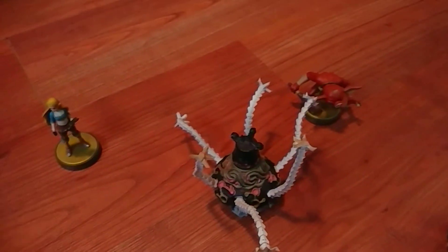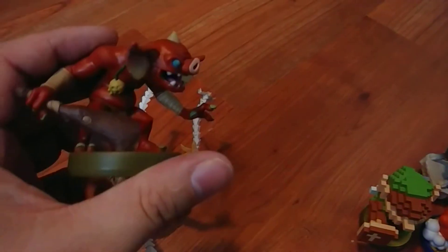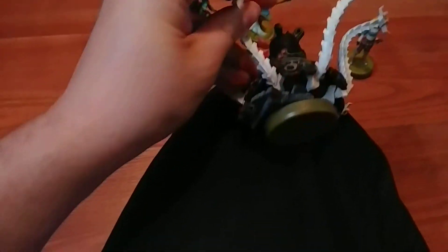So we have Archer Link, Link on the horse, Zelda, I think those are called Op Goblin — not too sure — and of course the Guardian. The Guardian is pretty cool because you can actually move his arms around and they'll stay there. I believe the box even advertised that you can move them around. So I usually keep the arms up like that because it takes less space.